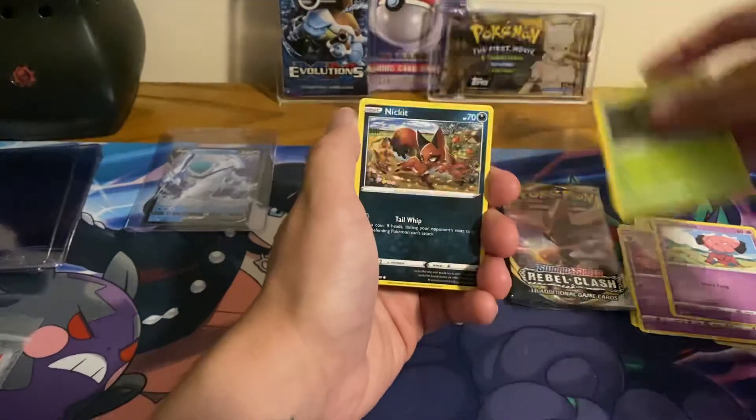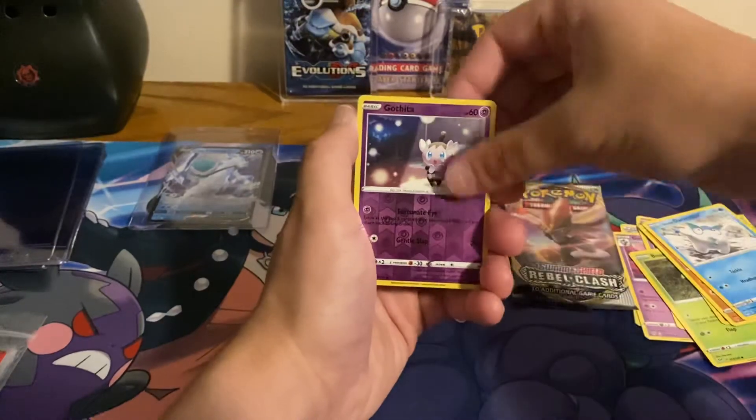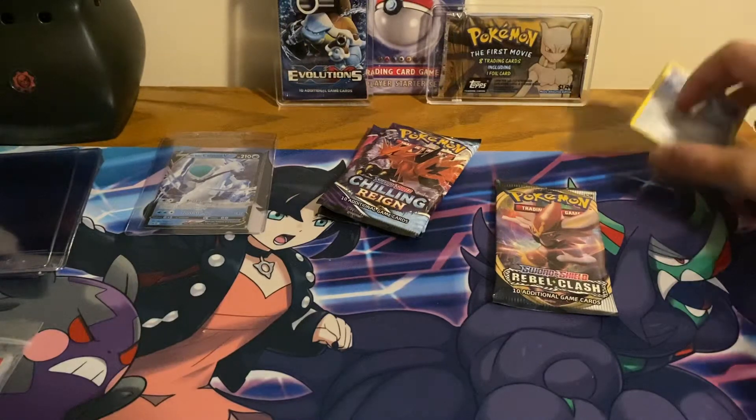Snubble, Nickit, Larvitar, Darumaka, Darumaka — reverse holo Galar Weezing, Torkoal, and Kingdra. Alright.